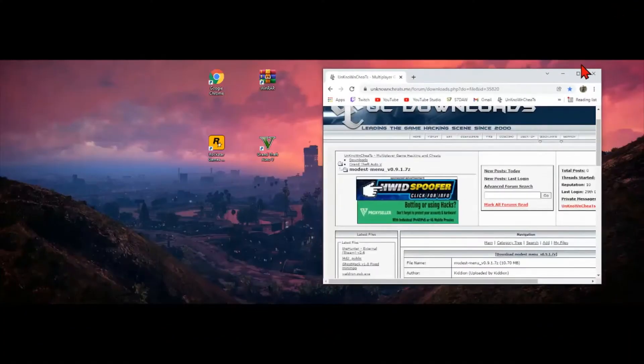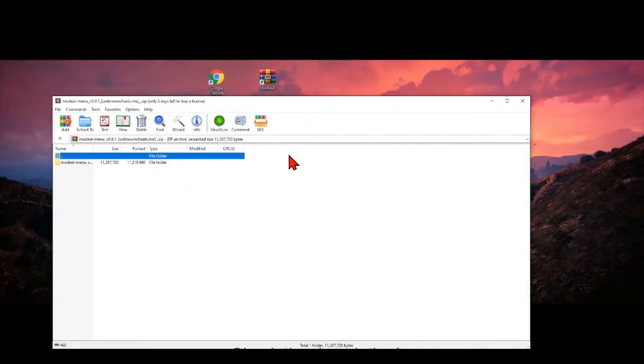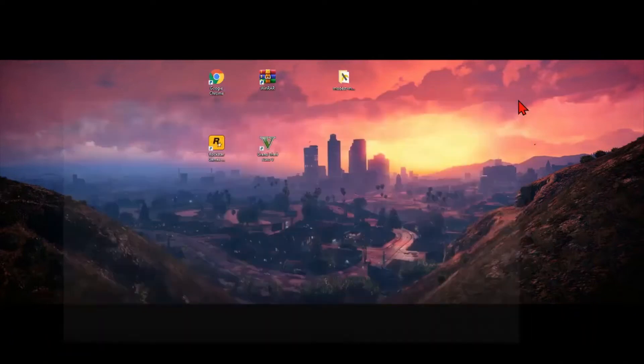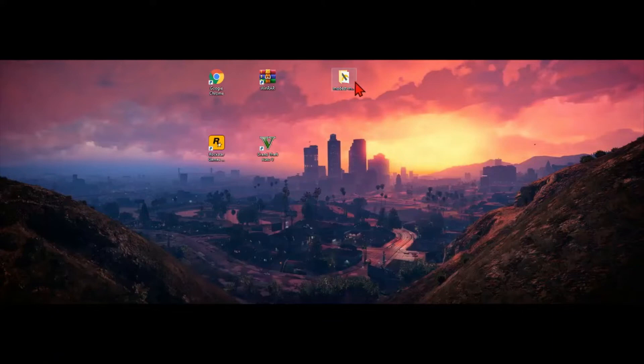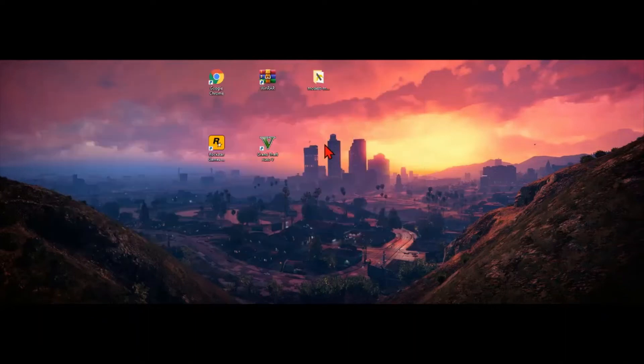Then go ahead and open that up, which will be in your downloads folder. You can actually just click on that file once it's downloaded and it will automatically open it up in WinRAR, unzipped. As you can see, there are the files. We're going to take this file right here — 'mod menu' — and bring that over to our desktop. Then close WinRAR. As you can see, we have our file right here on the desktop. Opening that up, there's our application that we're going to want to run, along with the files for the menu.